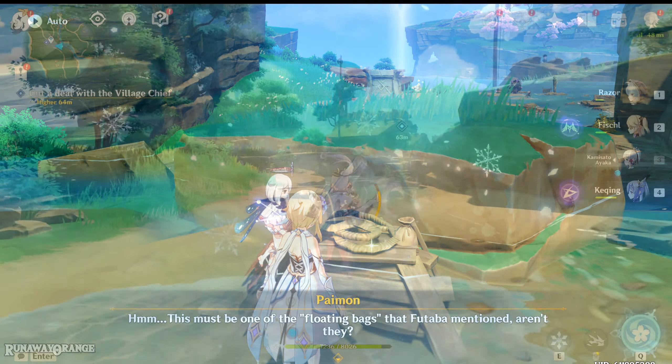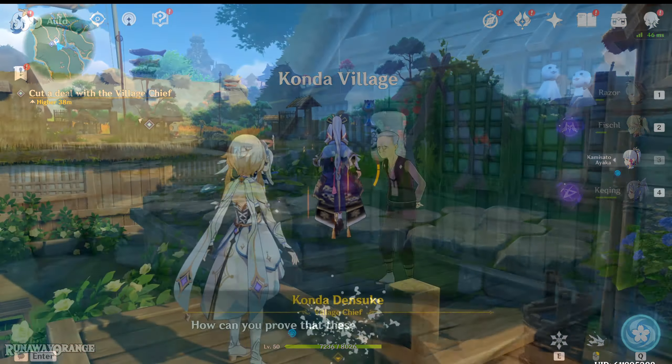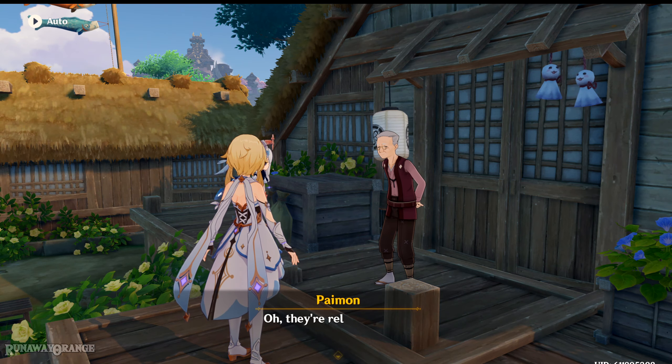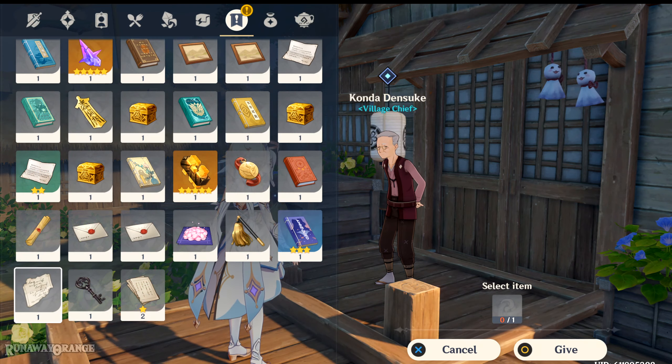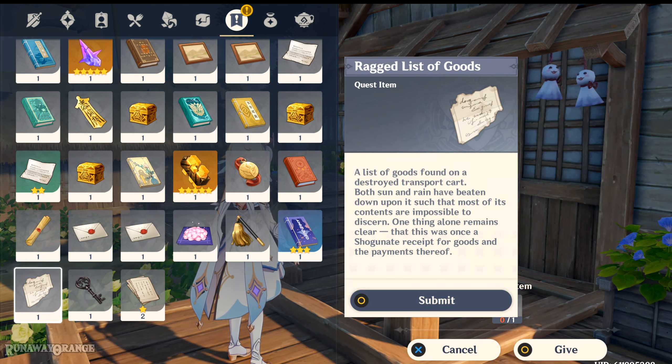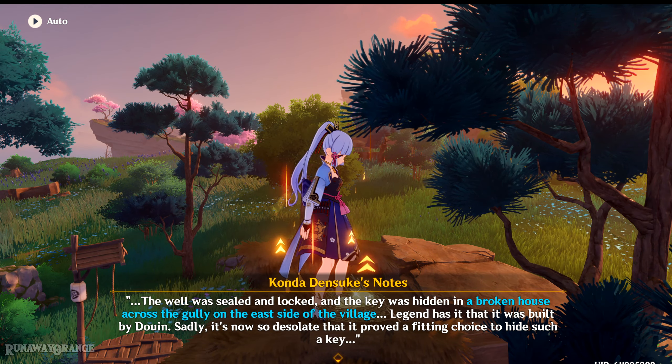Just investigate. Once you've gathered all three clues, all you need to do is talk to the village chief and give whatever you find throughout the village while investigating — like the coin pouch, the bag-looking thing, and also this ragged list of foods.